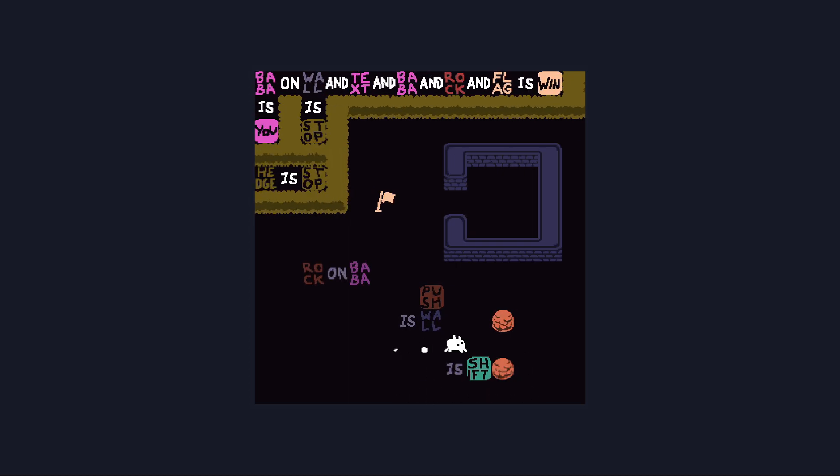I guess I can make a wall push. I'm also going to need another baba. So like if I push a wall... I guess I could use these walls basically infinitely - well, not infinitely, for as many walls as there is to get new stuff. Anyway, wall on rock is baba probably. Now let's fuse these to make it easier to keep track of them.